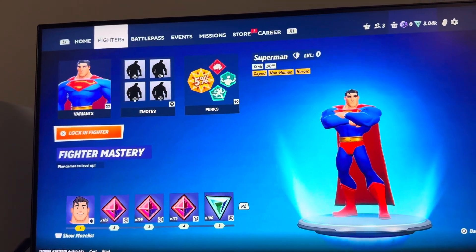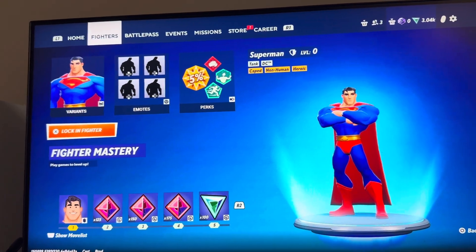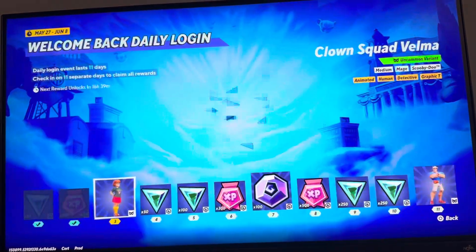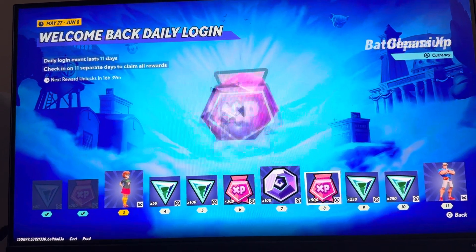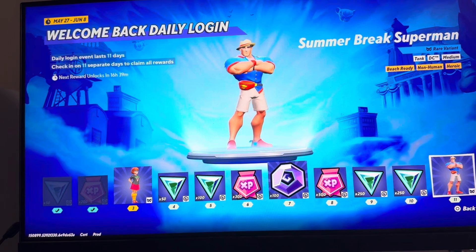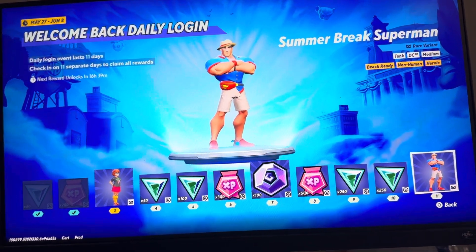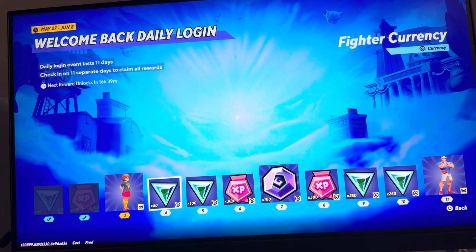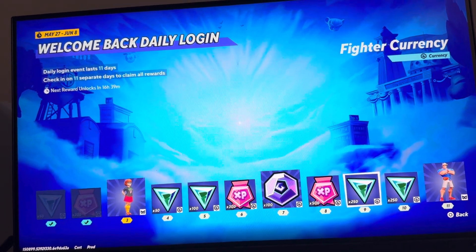To show that you earned this, go to Events, then Welcome Back Daily Login, and you're going to see it right here — the Summer Break Superman. This event lasts for 11 days and you have to log in every single day from May 27th to June 8th.